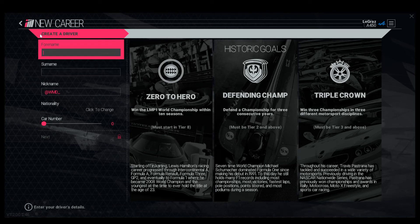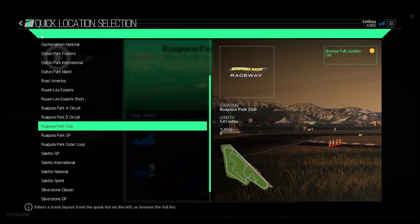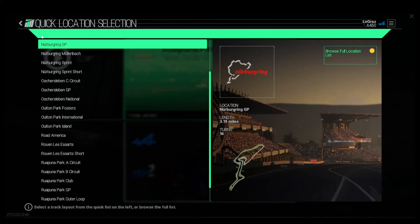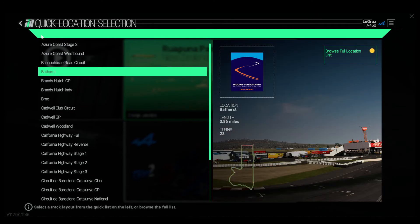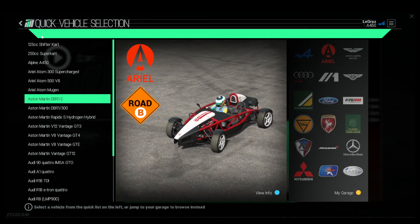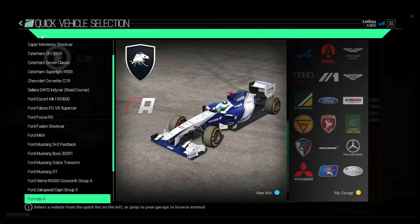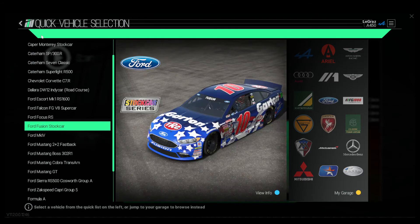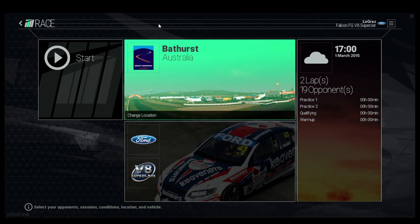We are going to not do career mode because that wasn't working, so we're going to go to a solo. We're Australian, so we're going to go to Bathurst — that's an Australian track. People will probably recognize that watching this channel. Let's see if there's any Bathurst cars in the game. I know there's no Holdens. There's a V8 supercar — perfect. Bathurst V8 supercar.